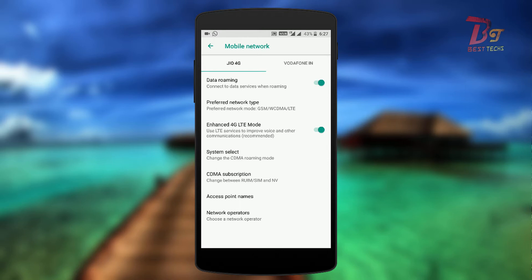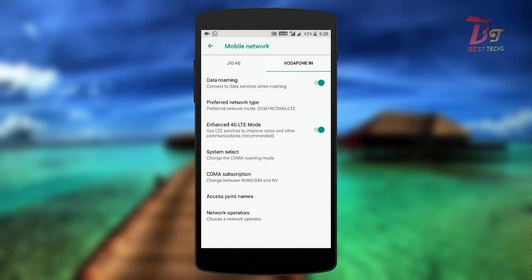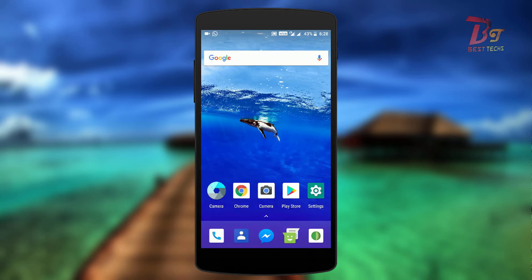You can also see the new icon on the notification bar which is really cool. It is important to note that HD calling is enabled on both SIMs. If you have two Jio SIMs or you put a Jio SIM in the second slot, then also the HD calling works.